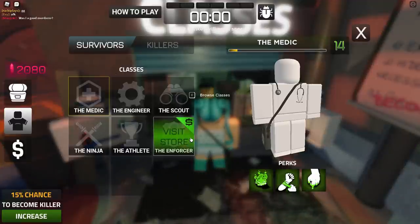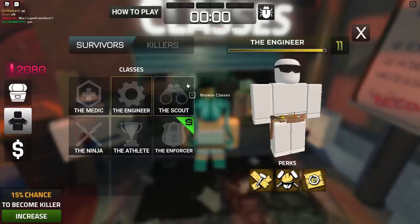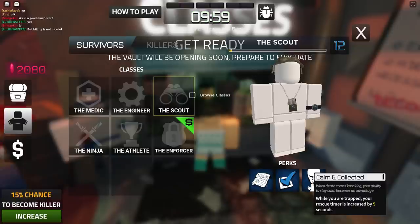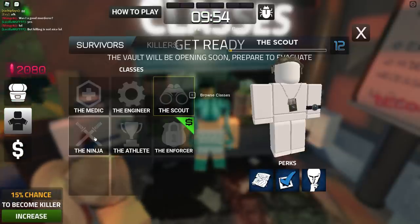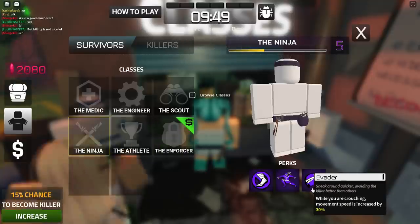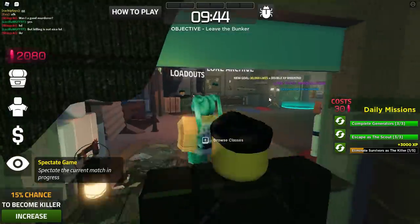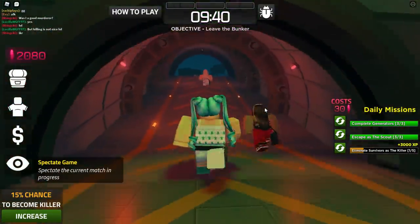We have the medic, the engineer, the scout, the ninja, the athlete, and the enforcer. Depending on which one you pick, that's what you can do. The medic can heal himself and others, the engineer can fix and repair things. The scout is kind of similar. You guys can see it for yourselves if you play the game — there are basically different abilities that each survivor class has.